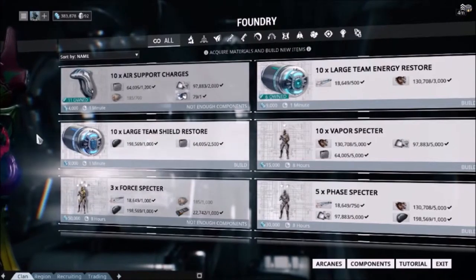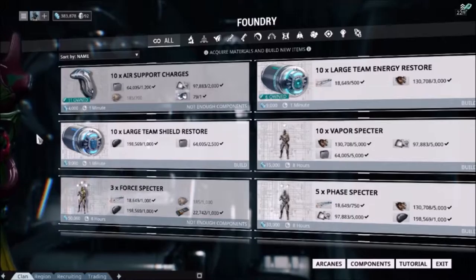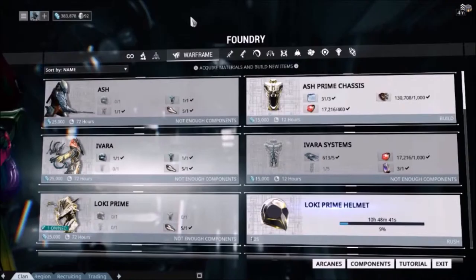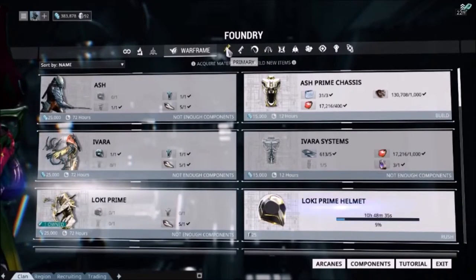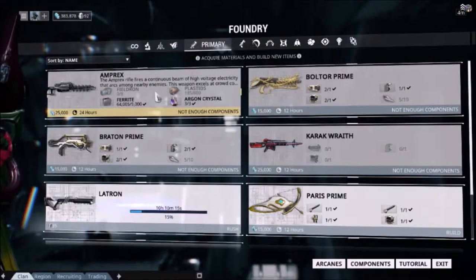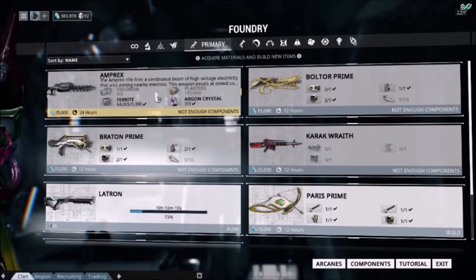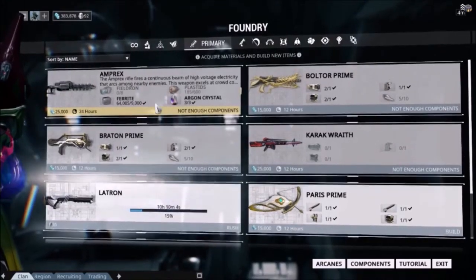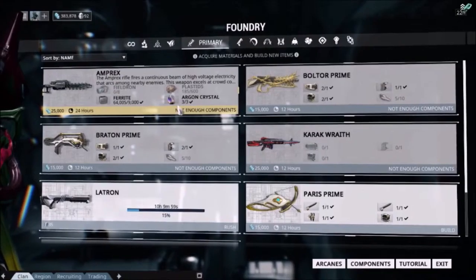The vast majority of blueprints are available to you in the market, whereas others are special drops from enemies or mission rewards. For example, most Warframe blueprints are special drops from assassination missions. My Amprex needs all eight of the Fieldron, a handful of Plastids, but I have completed collecting all of the Ferrite and all of the Argon Crystals that I will need.